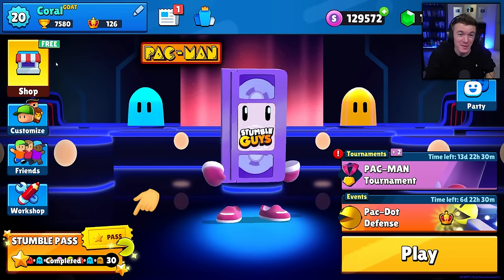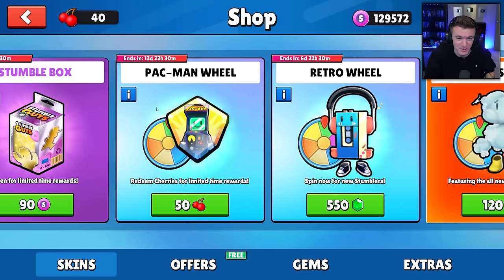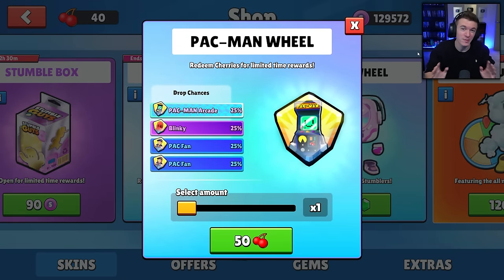Hello everyone! Welcome back to another video. Today we're going to be spinning the brand new Pac-Man wheel in the StumbleGuys item shop to try and get all of the brand new Pac-Man themed skins.